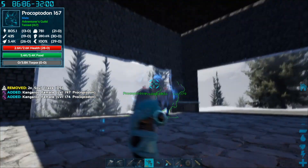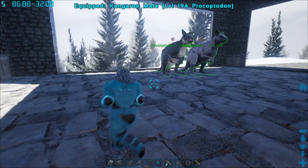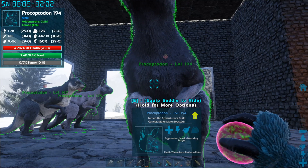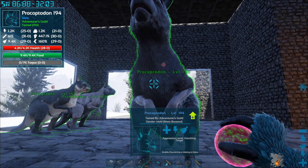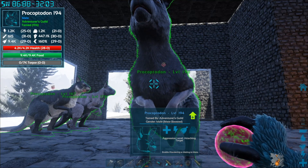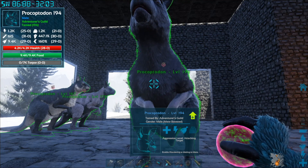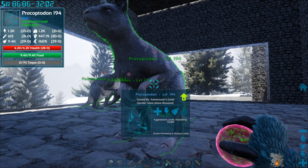Now looking at the male offspring — this one in particular has a lot of our desired stats; the only one it's not best on is weight. So instead of breeding mom back to the dad, we might breed the mom to the son because she has the weight stat we're looking for — that 32 instead of the 21. Breeding mom with son and dad with daughter gives a better chance of getting our quote-unquote perfect breeding pair, which is eventually where you want to go.